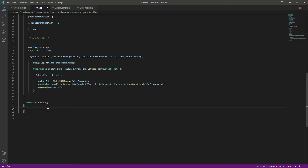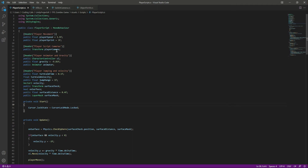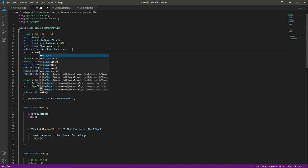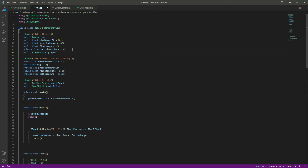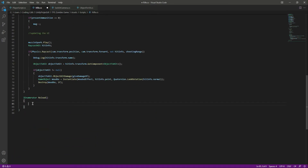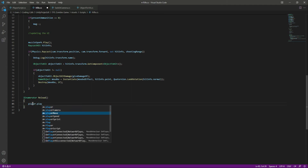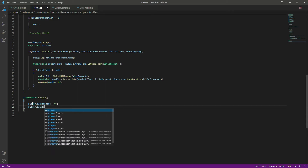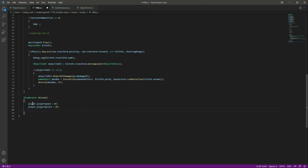When reloading, we want the player to stop. To do that we need a reference to the player script, so at the top in rifle things we declare a public PlayerScript variable called player. In the reload function we set player dot player speed to 0f and player dot player sprint to 0 as well, and we set reloading to true.